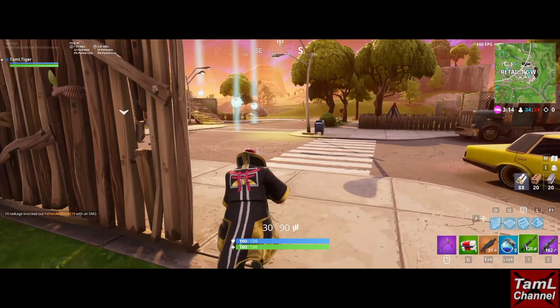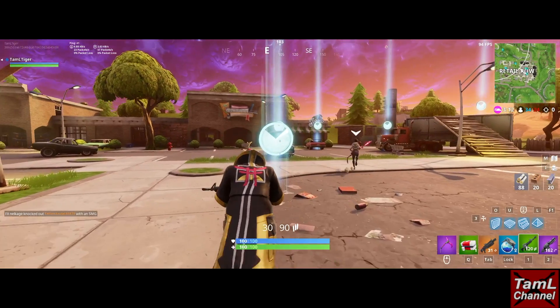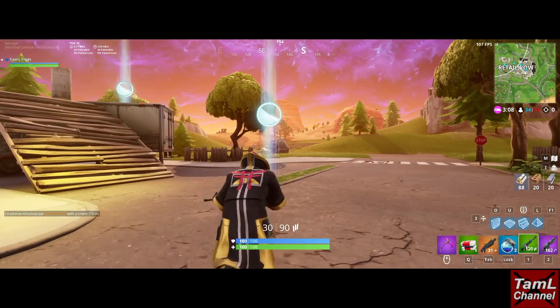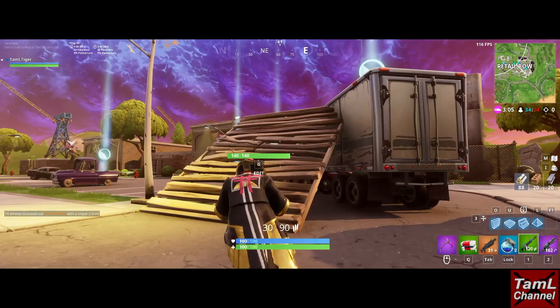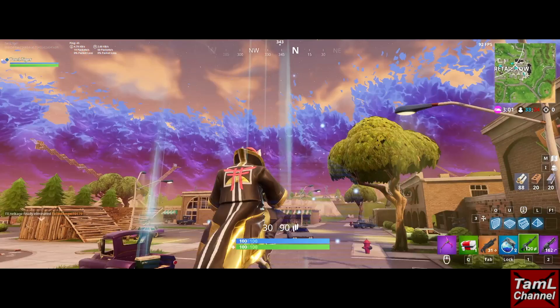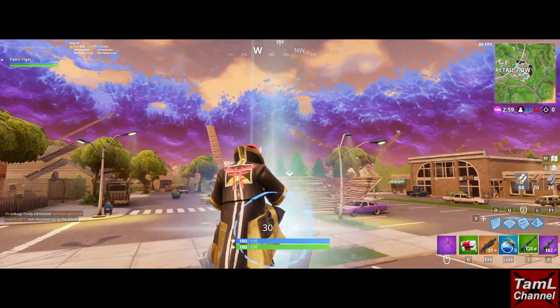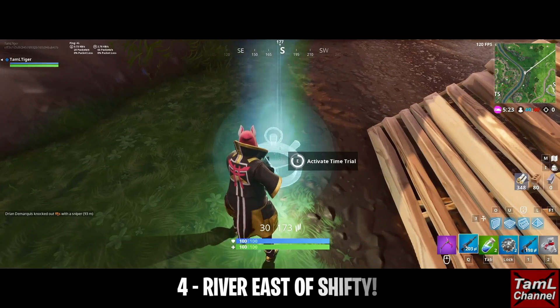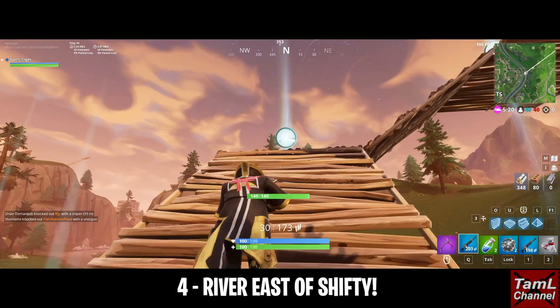The third timed trial was southeast of Retail Row — you can see it on the mini map. This was an easy one, probably the easiest of them all. You just need to jump and you'll get those checkpoints. Remember to tap the stopwatch first to get the checkpoints to appear. It has a real retro game style — it's pretty fun.